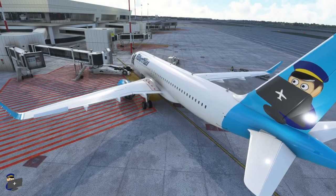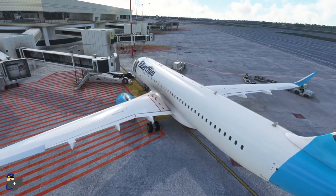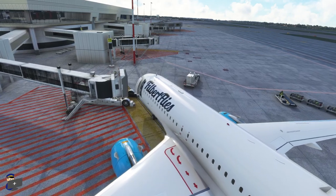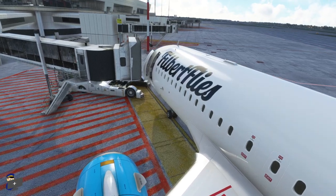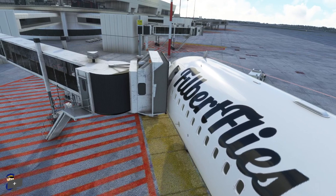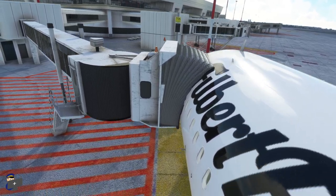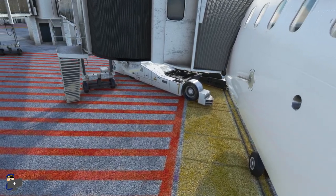We'll begin our tour of the airport here on stand 706, which is part of Terminal 3's West Satellite, and as always we're going to start by having a look at a jetway connecting to the aircraft. The animation is nice and smooth, and we'll see how good a job it does of connecting. Not the best — unfortunately the jetway hood does go through the aircraft's skin by quite a long way. There's a little bit of a gap at the bottom, but once it's connected, overall it doesn't look too bad.